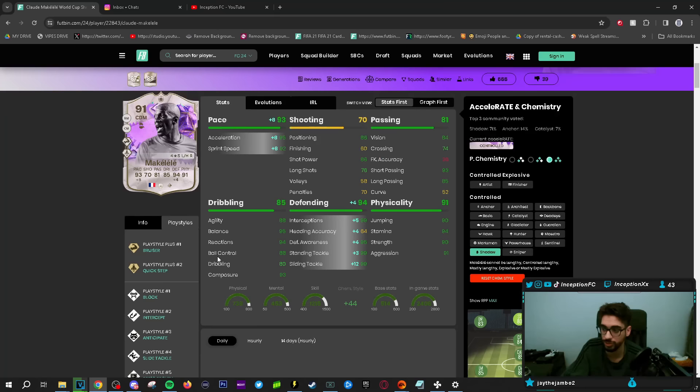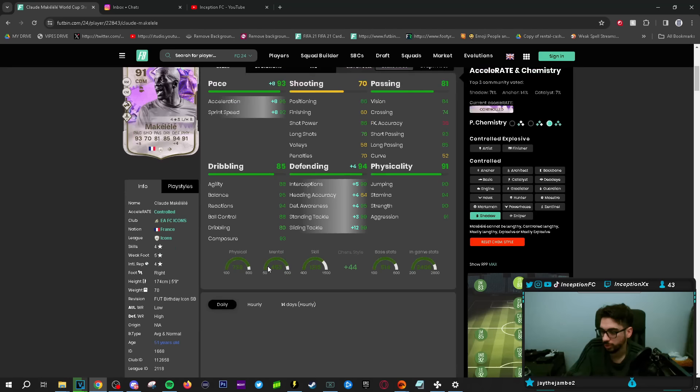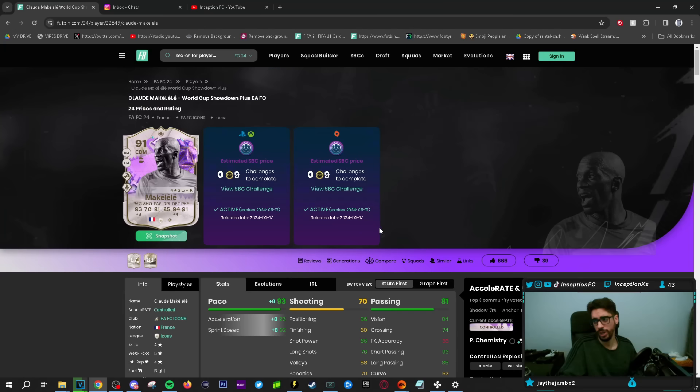Dribbling on the card is in a pretty good spot. Reactions and composure are in a good spot. Defensive stats are basically perfect except for defensive awareness, but he's a low-high work rate card. Physical stats are all in the 90s. So it should be an interesting one to try out — we'll be using him in the midfield setup, trying him out defensively. Hopefully he's a beast.